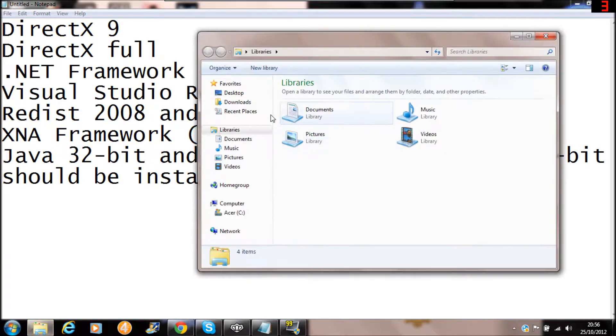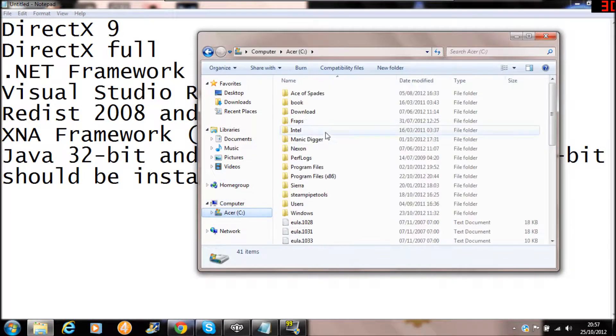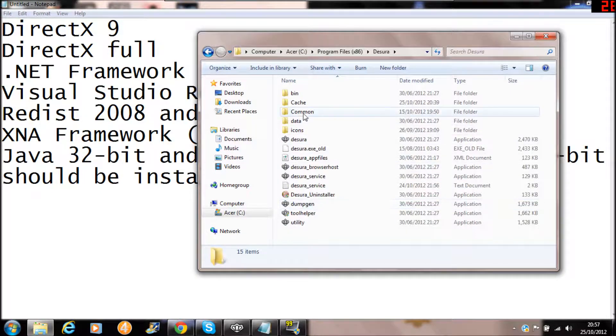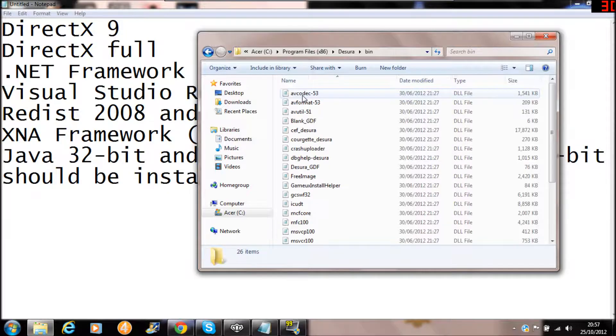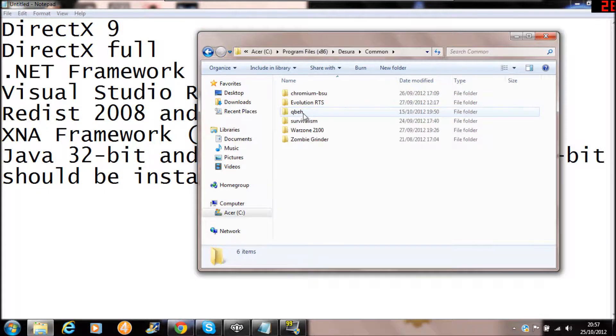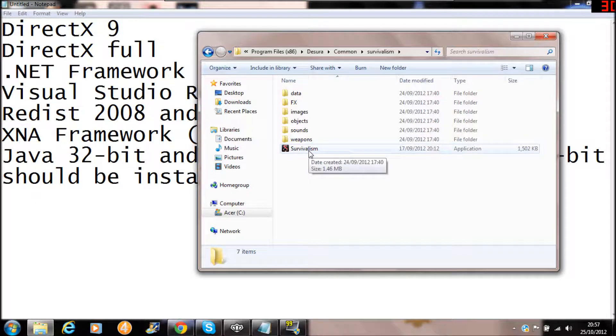So if I go into my computer, go into your program files — I think it's this one — Dizora. It should be in your bin. Actually, if you go into Common, then click on the game that you want to run, then run the application there. That might fix the problem, because it might be that Dizora can't run the program. It might be a Dizora issue, it might be a server issue. Try running it from the application actually installed onto your computer.